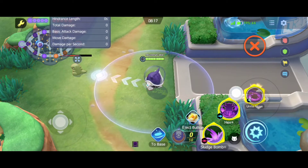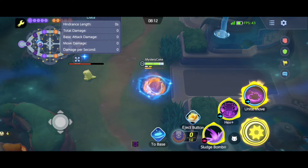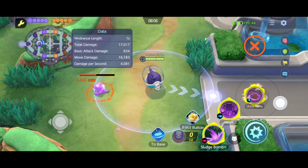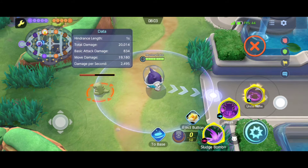So for a quick reference on how to use it properly: Sludge Bomb, Hex, Unite, Auto Attack. I'm going to give you a demonstration of how many times I can actually use a move within his Unite time frame.